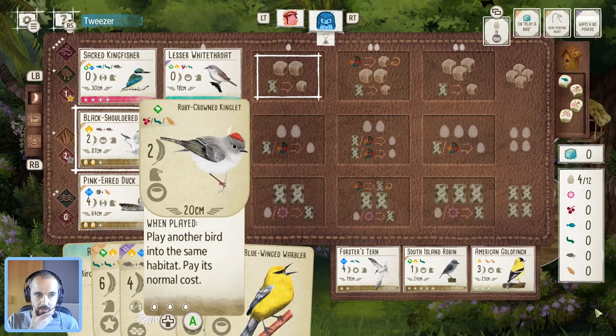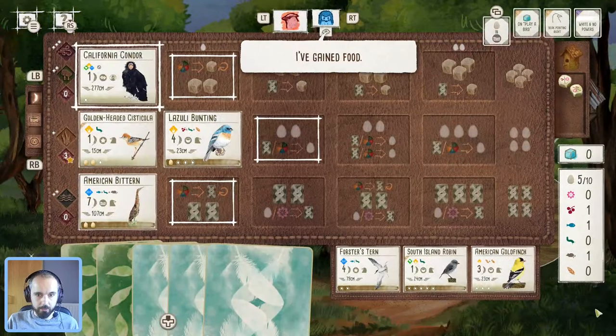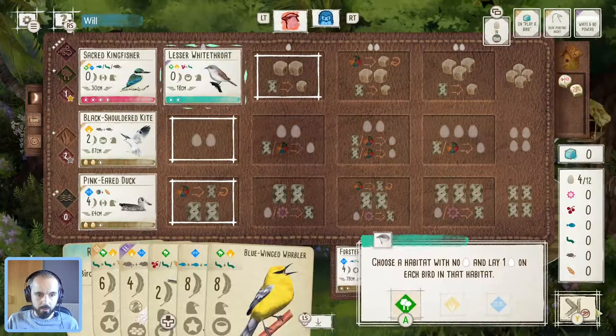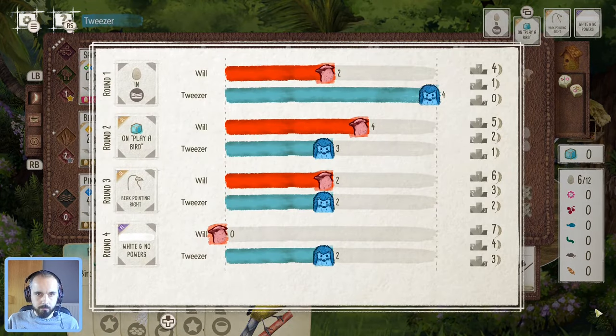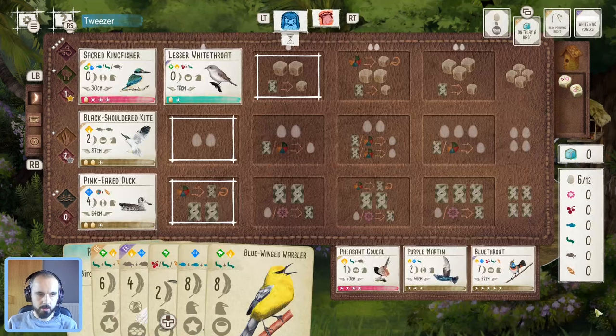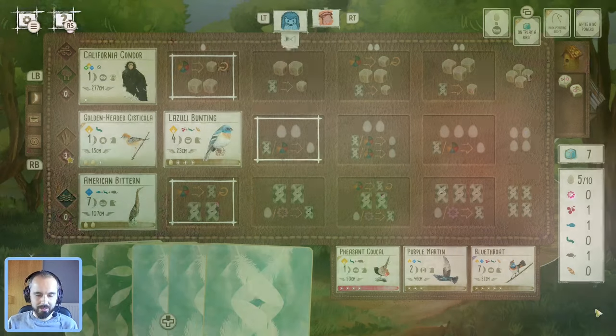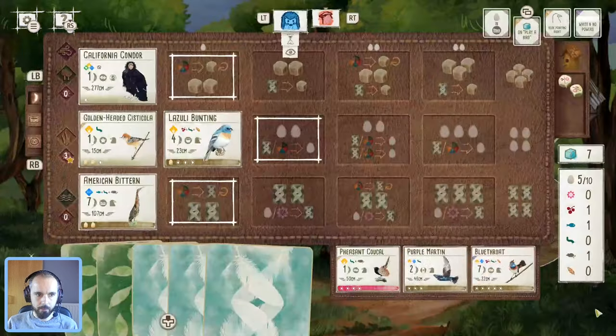If I can get another free worm I can hopefully do a double play in the forest — that's going to be really good. My opponent taking food is fine by me, we'll get our eggs down. Coming into round number two with an interesting tray — another pink power and another rodentologist bird. Purple martin is also quite nice.